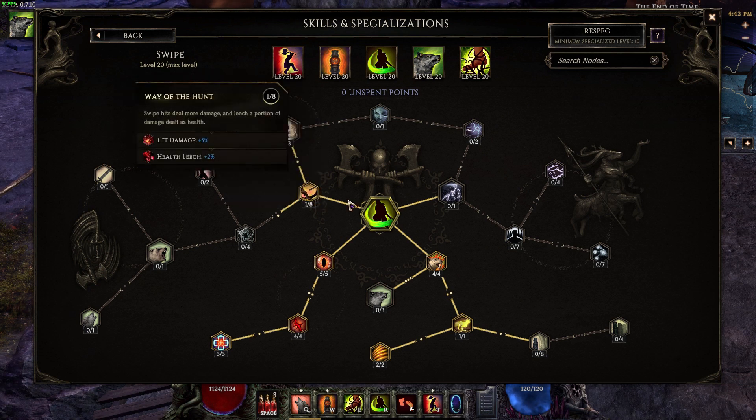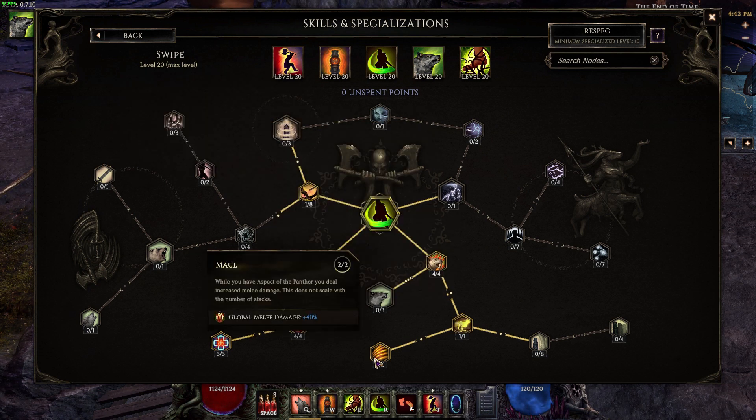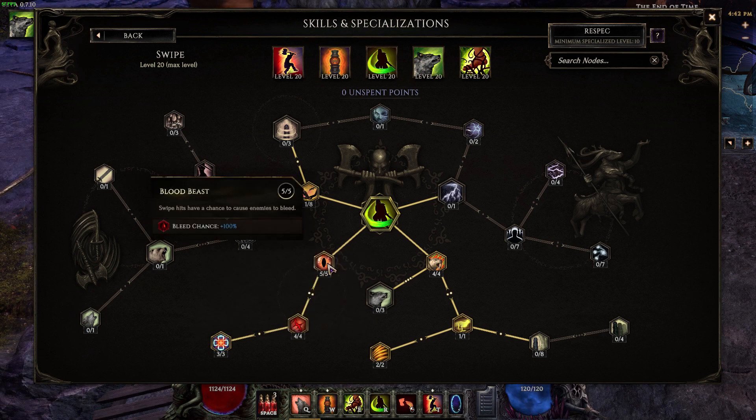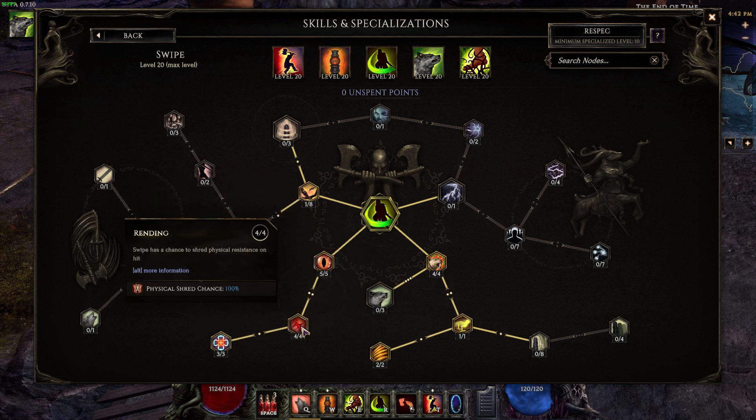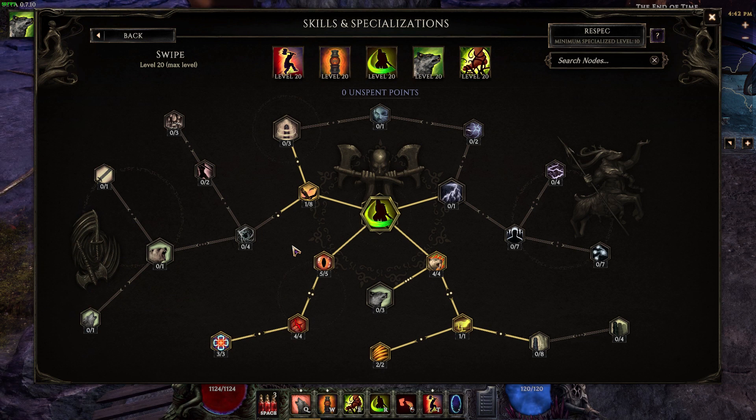For Swipe we have one point in Way of the Hunt, four points in Aspect of the Panther, one point in Feline Hunter, two points in Maul, five points in Blood Feast, four points in Rending, and three points in Duality of Nature — so that every time we hit an enemy with Swipe we get nine mana back. That mana gain combined with our attack speed allows us to cast Entangling Roots a lot more to heal our minions.